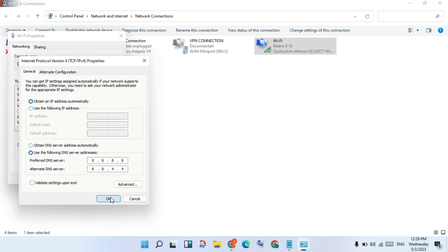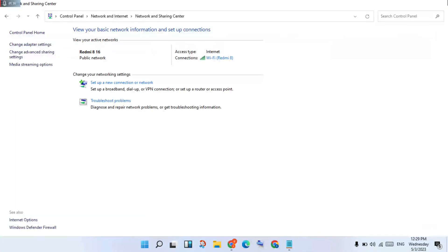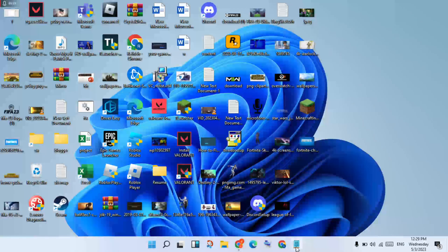Set the DNS server to 8.8.8.8 and 8.8.4.4. Click OK, then click Close. Then go to the next step for CMD.